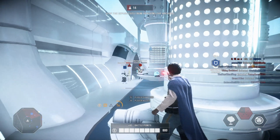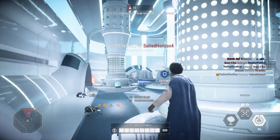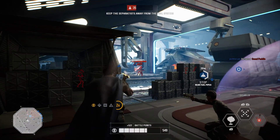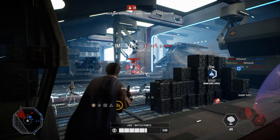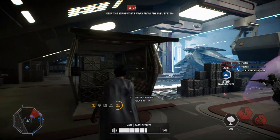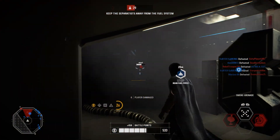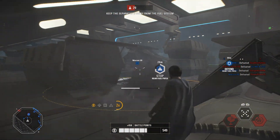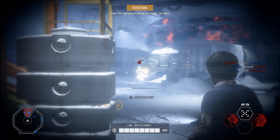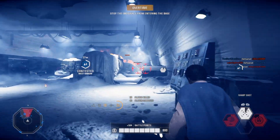Lando also excels at locking down objectives with Sharp Shot. Look at how many droids — we'll just post up here and no one's going to be able to take this room. The combination of Disabler and Sharp Shot makes it very difficult for enemies to gain any ground on the objective, because when their heroes get in you can stun them and that's going to make them dead meat. Sharp Shot will absolutely destroy big groups of infantry.